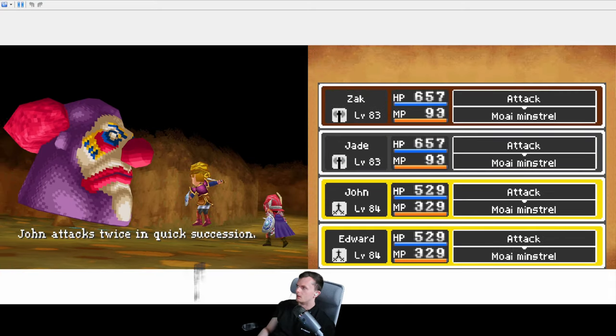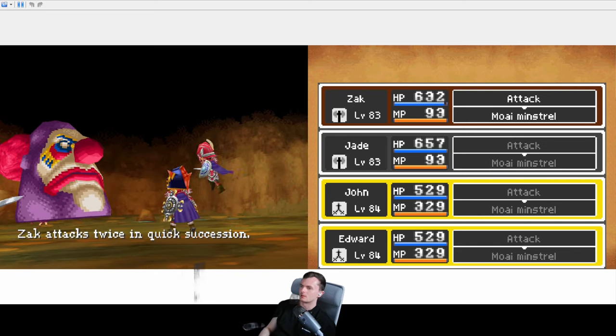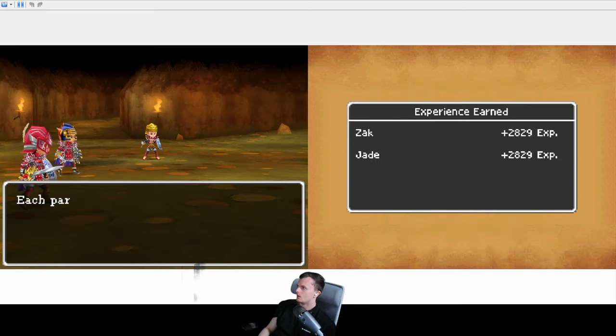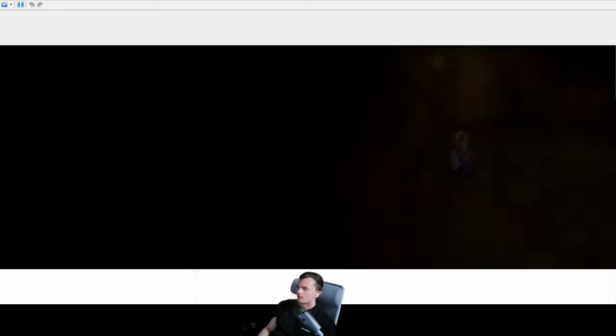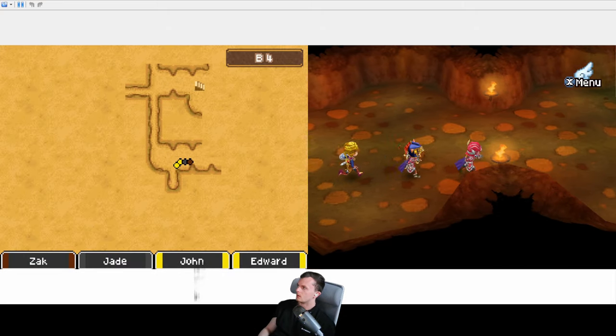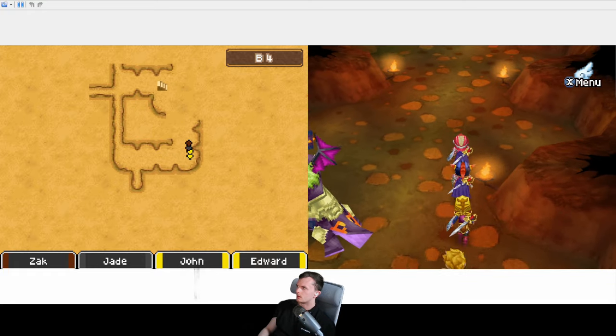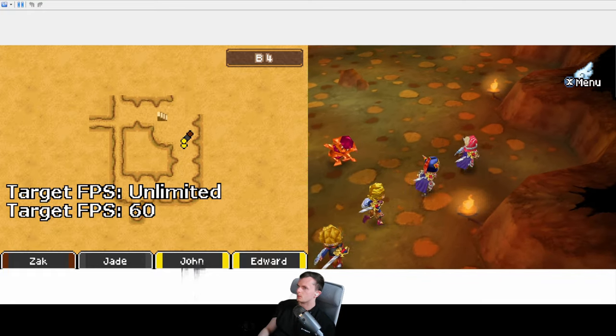Not as difficult as I remember — but I'm sure it's because they missed their first turn. I'm sure he does crits that just mess you up completely. I definitely remember there being whales in this grotto as well — not the Pale Whale, the nice shiny golden one, but darker ones.